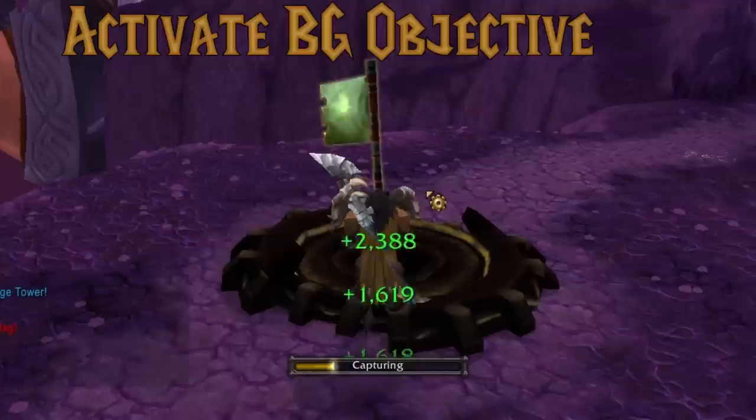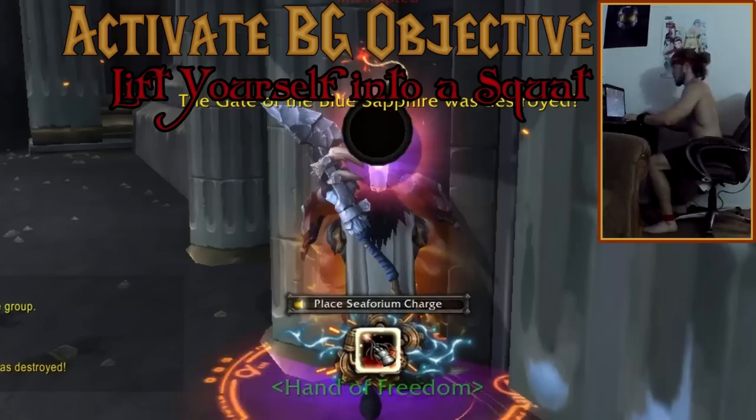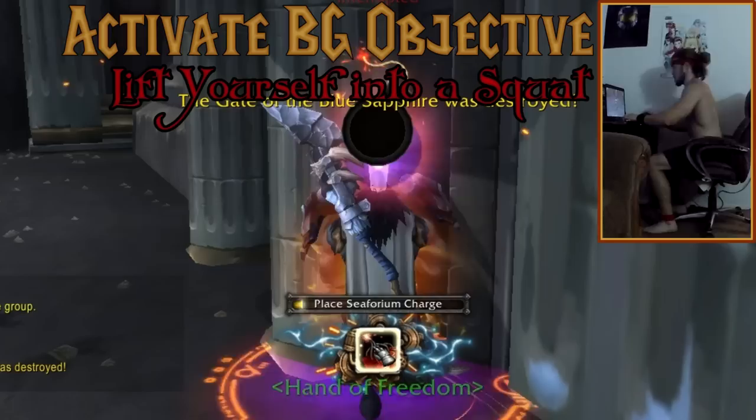When activating a quest objective, lift yourself just off of your chair and hold this squat position. Some examples of this would be grabbing or returning the flag, capturing a resource node, or activating a bomb.